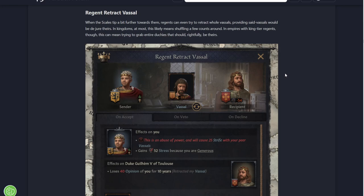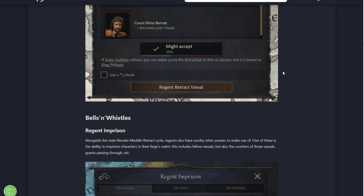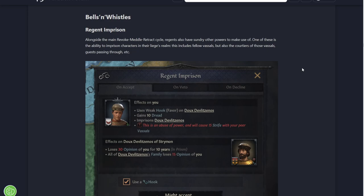Regents Retract Vassal: when the scale tips a little bit further towards them, regents can even try to retract whole vassals, providing said vassals would be due to become theirs. In kingdoms this likely means shuffling a few counts around. In empires though, king-tier regents can mean entire duchies that should rightfully be theirs. So yeah, if you are an emperor and you have a king as a regent, they can move around duchies and do some sizable land grabs, especially in areas of the map where some of the duchies are quite large.